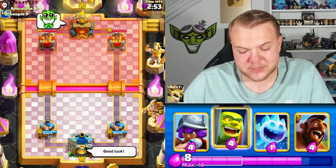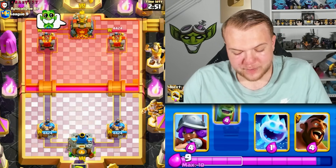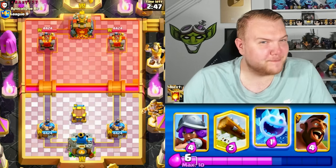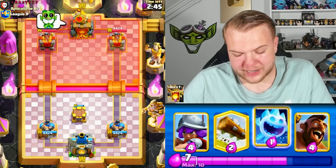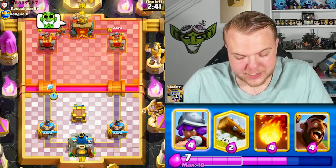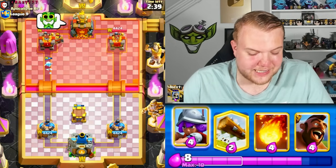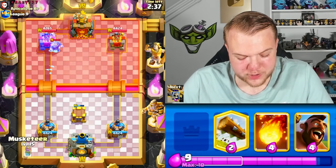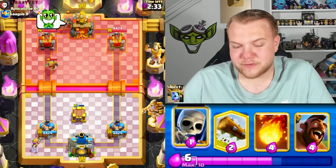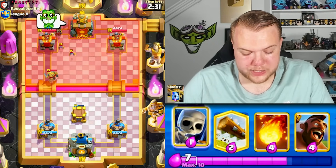By the way, how do you guys feel about the goblin cage? Sometimes it's pretty good, but in the last match against log-bait I barely used it — it was just kind of awkward having the cage evolution in the deck. I'm not really sure how to feel about it. In some specific decks it could be good; maybe in 2.6 specifically it's not the best option, but it's definitely still fun to use.